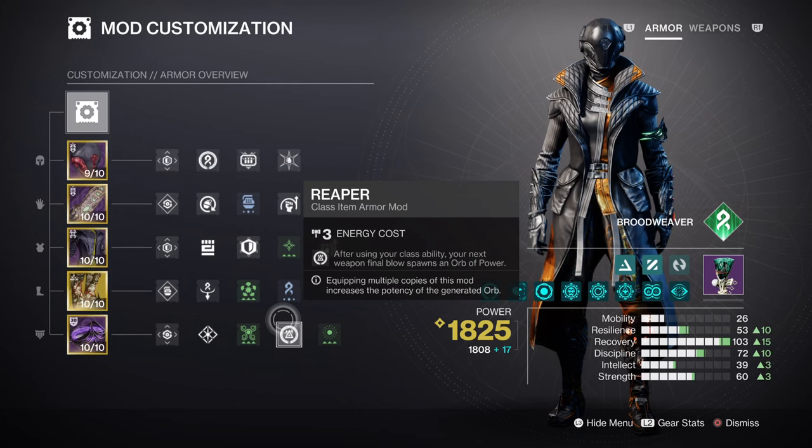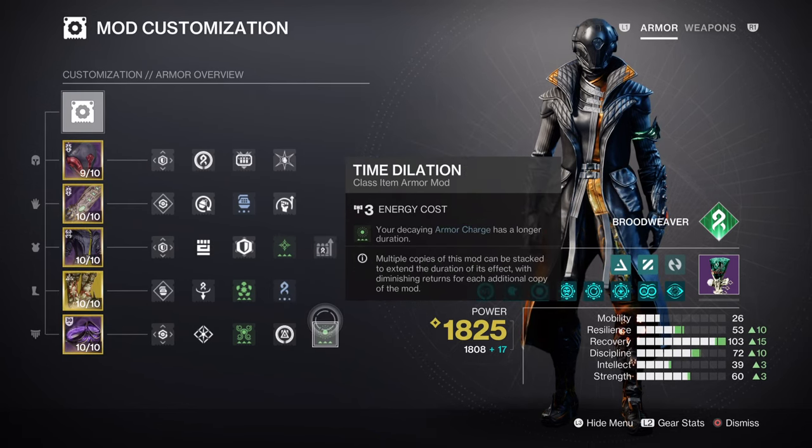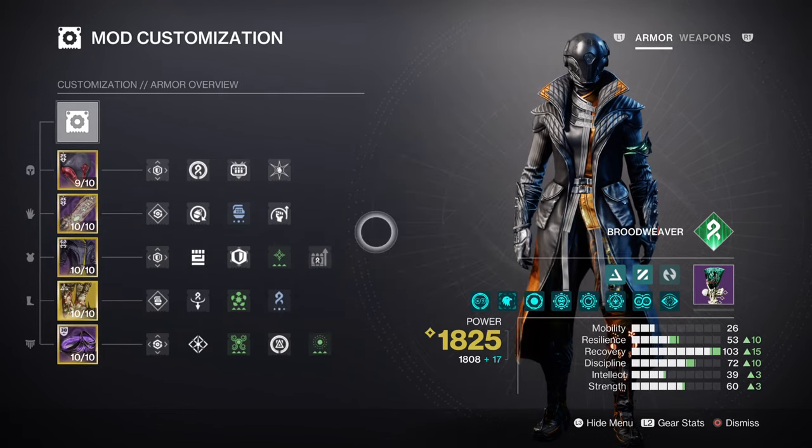This will lead into our Strand Weapon Surge mod for a 10% Strand Weapon buff when active, and then also our Time Dilation mod for extended time-based mod usage. Lastly, having Heavy Ammo Finder, Reserves, and Scavenger is a must with the heavy weapon we are using, but this is of course optional.